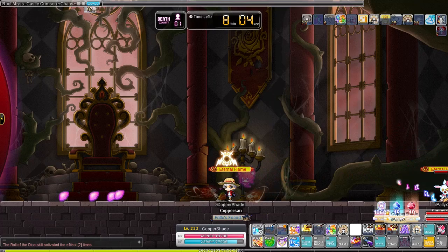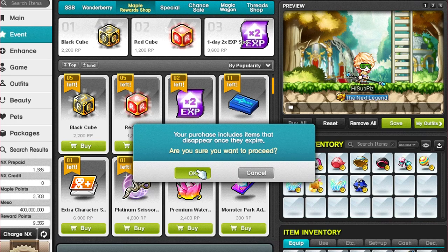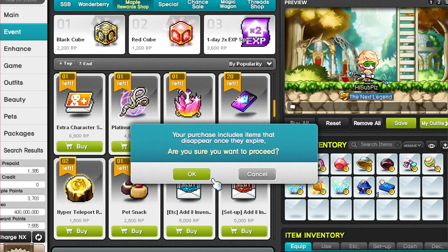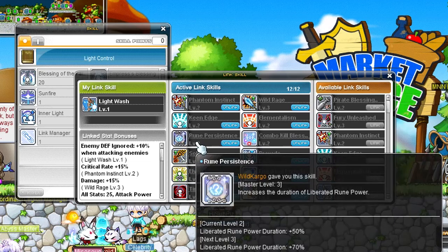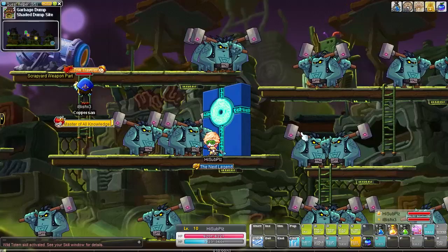Another important preparation step is bossing for additional reward points, and generally using any method to get as many reward points as possible, like monster collection. We need about 4 totems, a double EXP card, and a hybrid teleport rock from the reward shop. In total I need about 200 million mesos for starforce, purchasing gear, and buying mastery books and other goodies for this character.